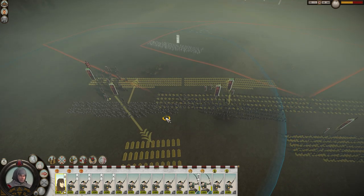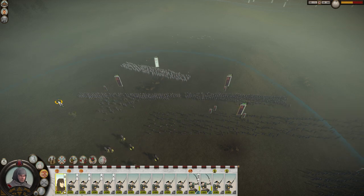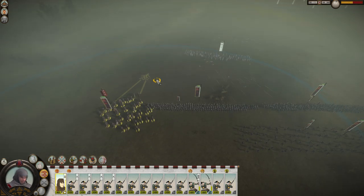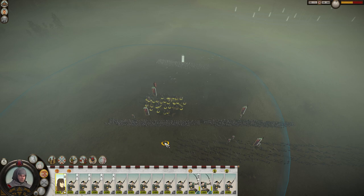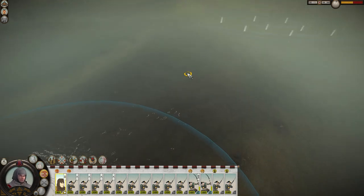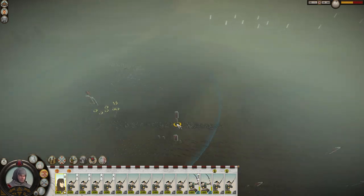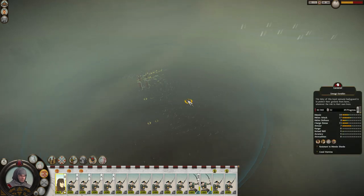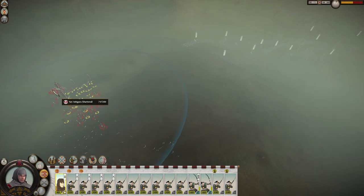I'm going to run these guys up here. I need to engage them to be sure of it. Oh, they decided to go back — look at that wavering morale. We're shooting them in the back, which is something. I want to lure them over here again though. Maybe I should just engage them — we probably could have broken them very rapidly. Look at that wavering morale. I've lost 50 men now. Shattered — that'll instantly make the rest of the fight a lot easier. No men lost yet and one unit dead. Their morale is so bad right now. That lured one of their archers to come forward.